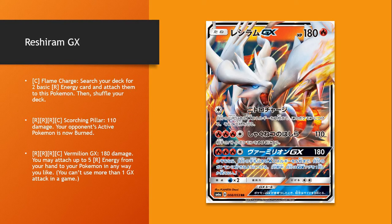Reshiram GX — Shrine of Punishment aside, this isn't a bad Pokémon. It can power itself up. The Vermilion GX attack is probably really good — it takes four energy but you can attach five energy from your hand, and this is important: from your hand to your Pokémon any way you like.